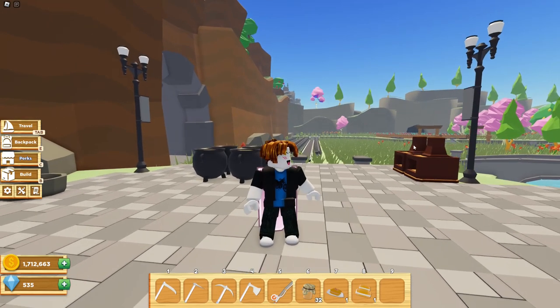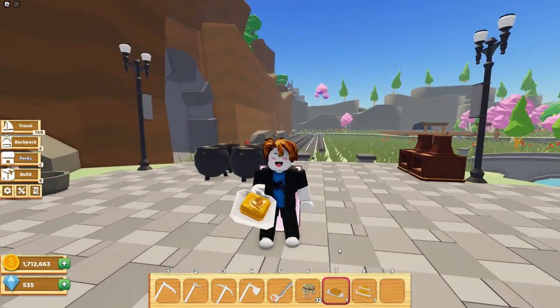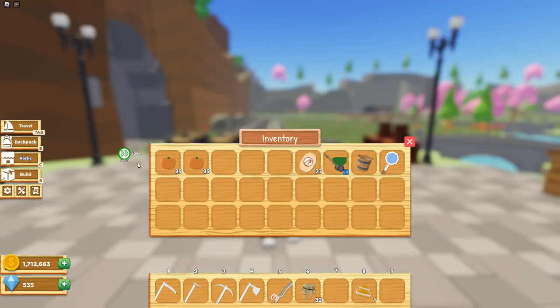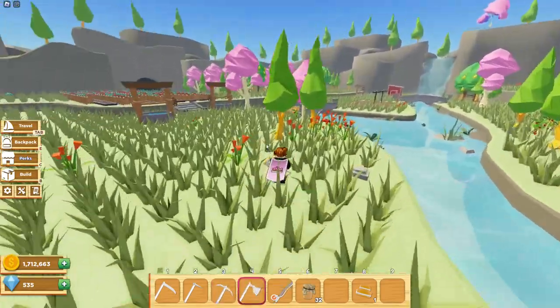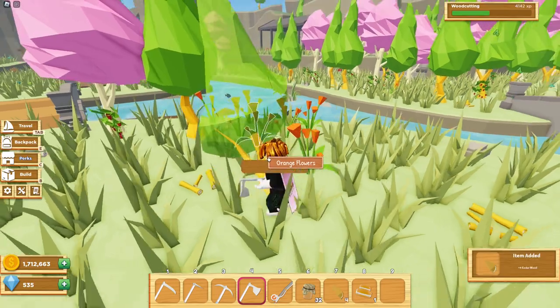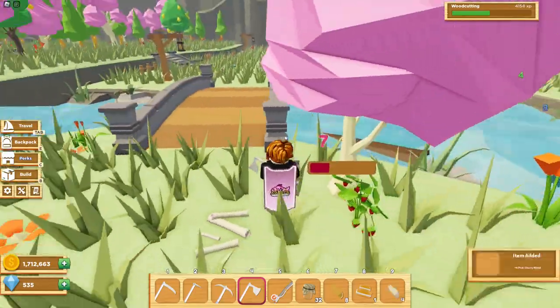Alright, now let's put these boosts to the test. I'll be trying out the tool speed boost by eating the mango crumb bar. And as you can see right here, it lasts for 20 minutes. I assume this boost works with all of these tools down here, so let's try them out. Let's first try the wood cutting. So let's chop down this tree. I guess it is kind of faster. Pretty fast.